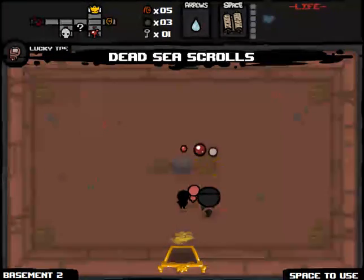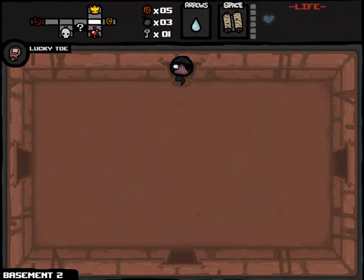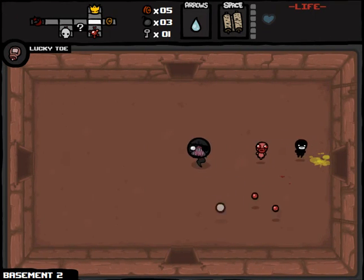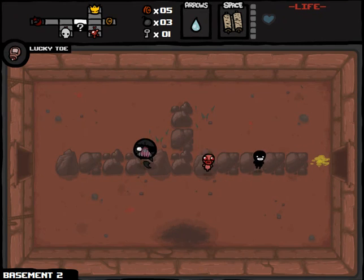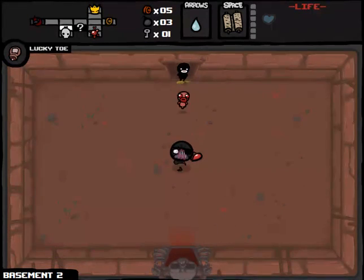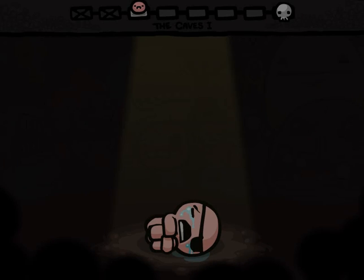Dead Sea Scrolls in the item room. Well, it should actually be Dad Sea Scrolls, because today is Father's Day. So, Happy Father's Day, Dad. That's actually a misnomer - I totally know who my dad is and he's a nice guy. We're going to head down to the next floor. How are things going so far? We're in a high-risk, high-reward situation. We definitely need to get more HP upgrades as soon as possible. If we go another floor without getting an HP upgrade, we're probably done.